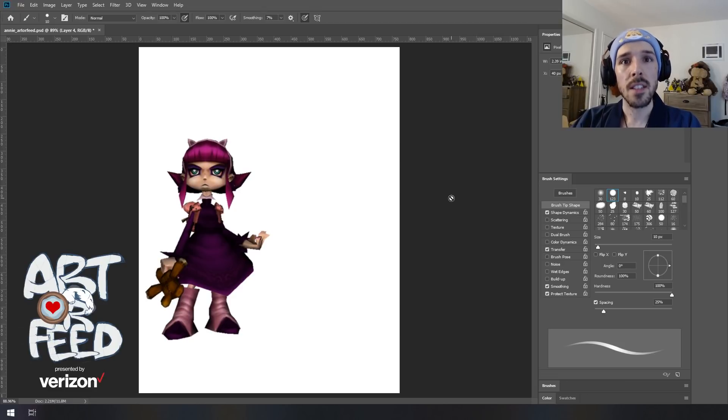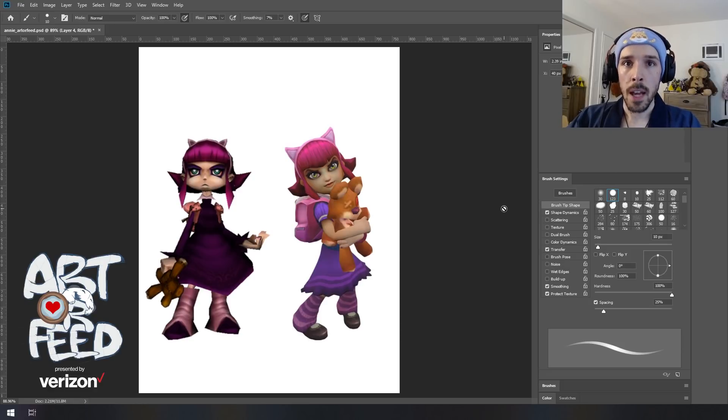Annie's seen a little bit of changes since the game first launched. When League first came out, the art style was more driven by efficiency than anything else. All the champions were constructed of relatively few polygons — they were all very triangular — because the more polygons a model has, the more memory it takes up in the files of the game.